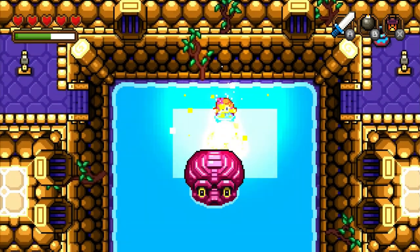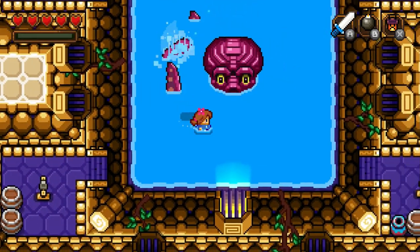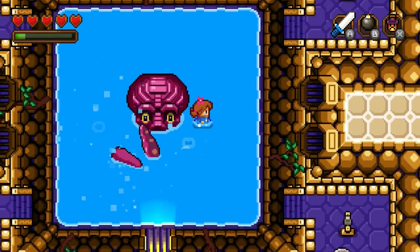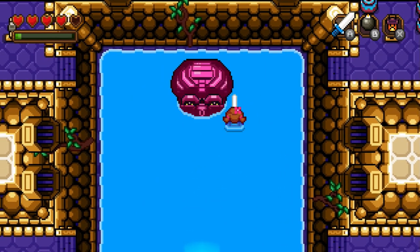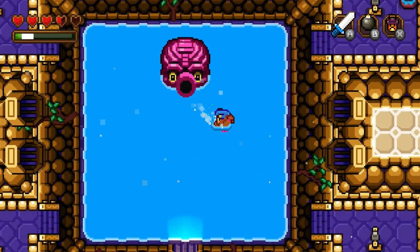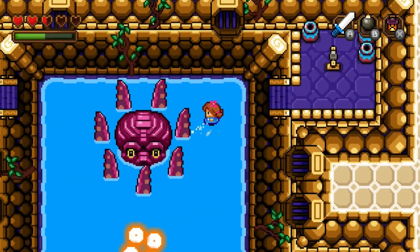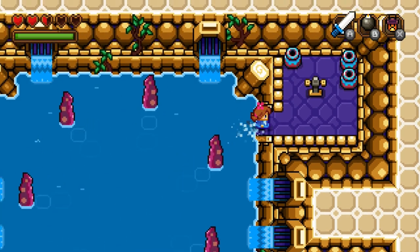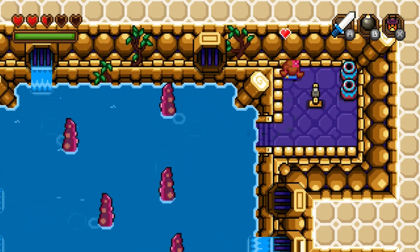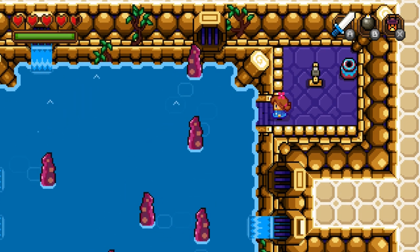Okay, here we go. Just get aggressive with the bombs while you keep moving. Keep dishing out that damage. Oh shoot. Damn it. It's a pretty tricky one there. There we go. Okay, it's going to raise it up again. Definitely do this so I can get some hearts. That should be good enough right there. So that's one.